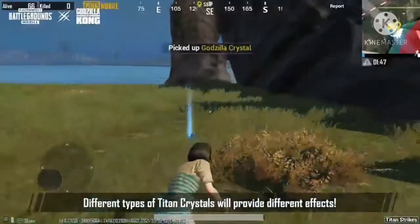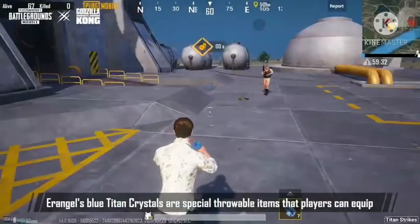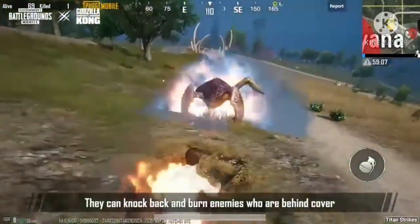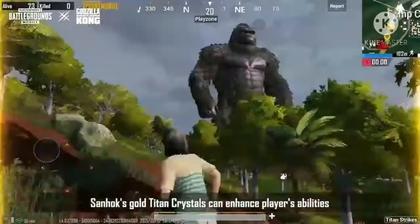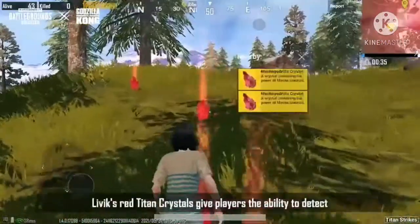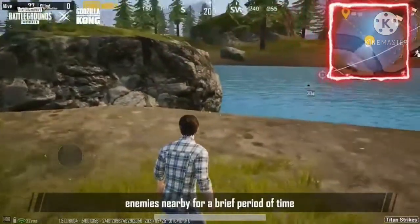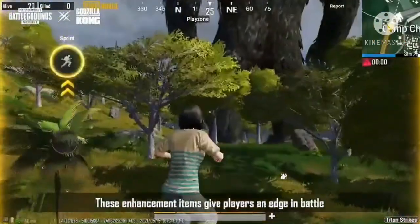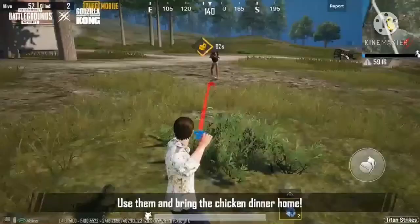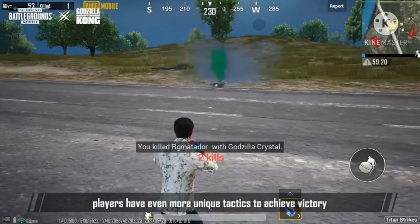Different types of Titans are controlled by different effects. Erangel's Blue Titan Crystals are special equippable items that knock back and burn enemies who are behind cover. Xano's Gold Titan Crystals, when picked up by players, make them run faster and deal additional damage. Music's Red Titan Crystals give players the ability to protect nearby allies for a period of time. These enhancement items benefit players in battle. With the help of Titan Crystals, players need tactics to achieve victory.